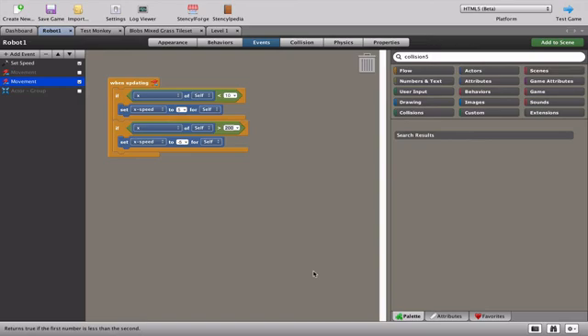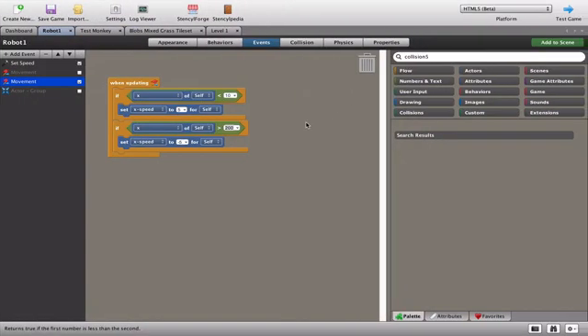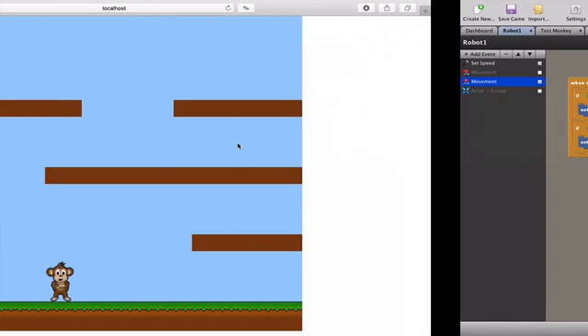Then I measured the block the robot is walking on and said if the robot ever goes past the 200-point mark, change the x speed to minus five, which means the robot goes left. You can see it's quite cool - he goes to the end of the platform and bounces left and right. That's exactly what we want, but we've given ourselves a problem.